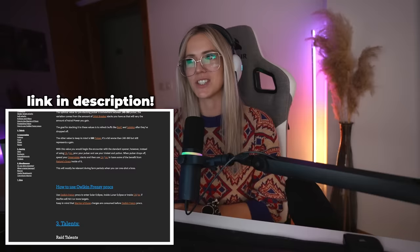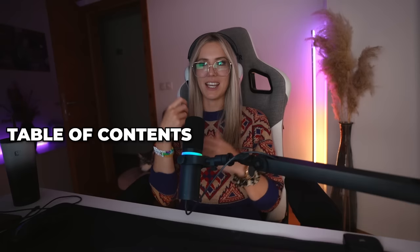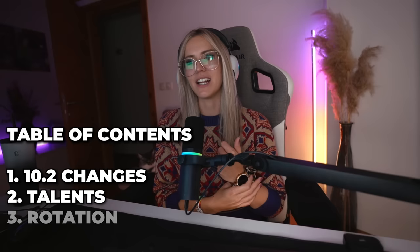This guide is supposed to be more of a visual guide and a simpler guide. If you have any other questions or want more details, check out the compendium linked in the description below. The structure of this guide is: I'll go over major changes in 10.2 first, then talent builds I can recommend, then rotation, and at the very end stats and enchants, consumables, embellishments, trinkets, and all that.